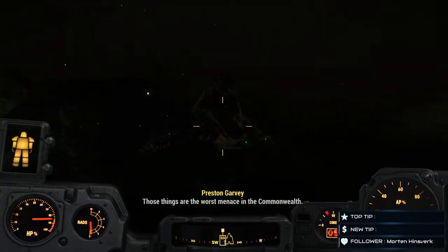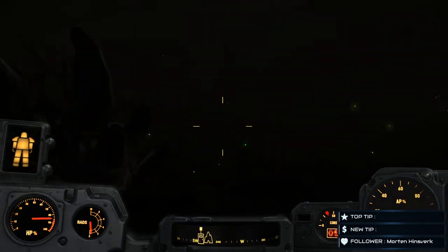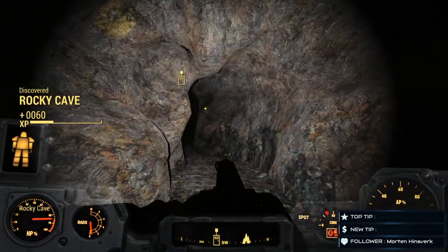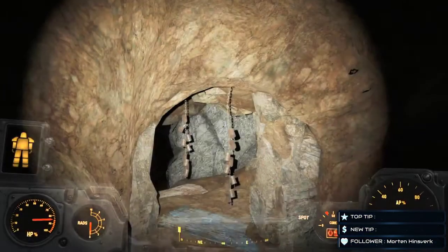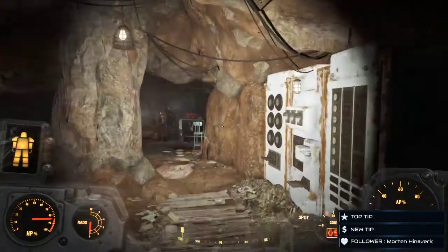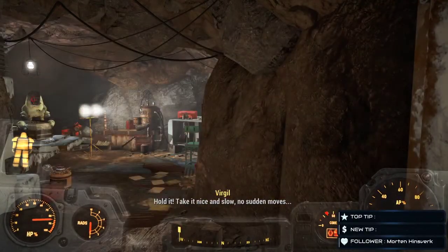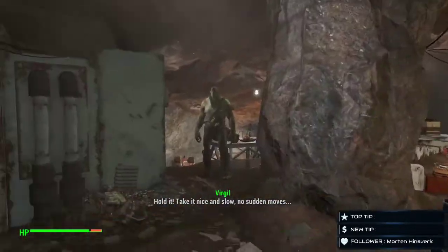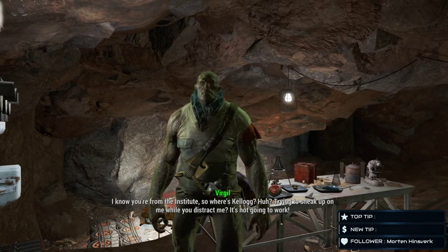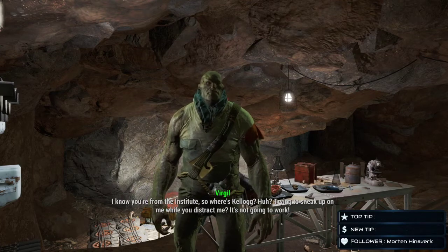Those things are the worst things in the Commonwealth. No - human beings are the worst menace in the Commonwealth, my friend. Human beings. Hold it. Take it nice and slow. No sudden movements. I know you're from the Institute. So where's Kellogg? Trying to sneak up on me while you distract me? It's not going to work. I knew they'd send him after me.